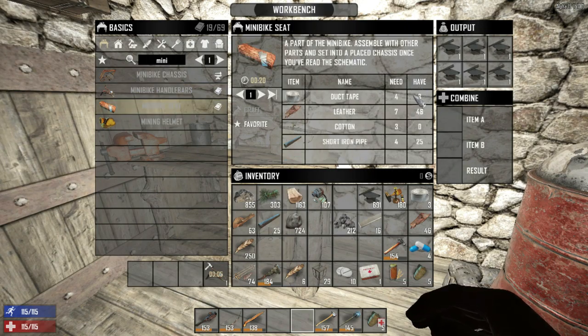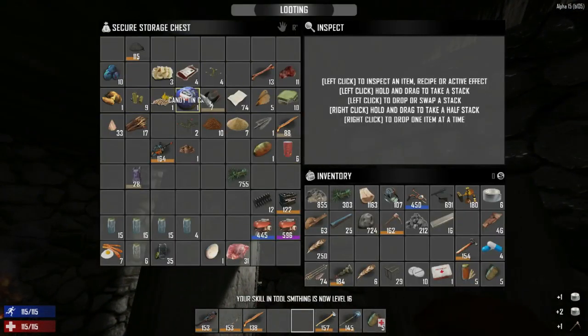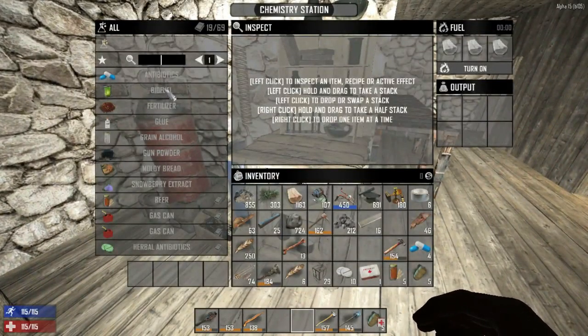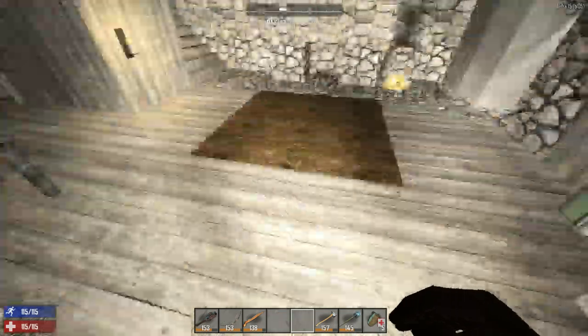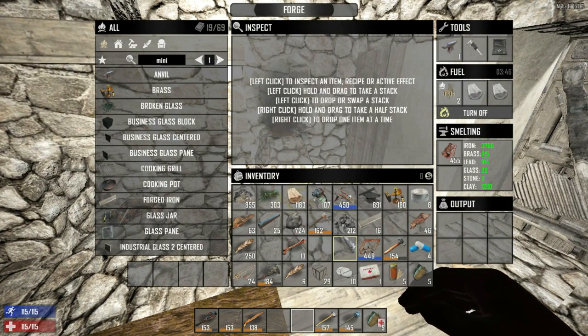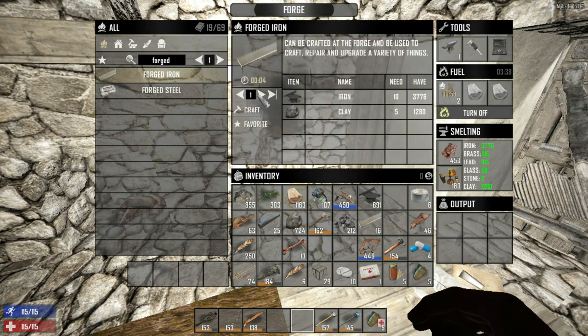For the seat - we need more duct tape. We're not going to be able to make the mini bike this episode; I was hoping we would. Do we have any more duct tape? I don't think so, unless we make some glue. How do we make glue? We need a large bone and bottled murky water - wow, that's a really different recipe. We've got the chassis now. Let's melt some brass and make some forged iron - let's do 24 of those.